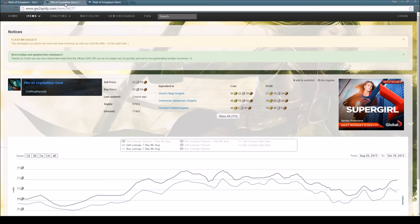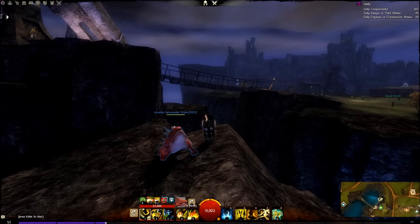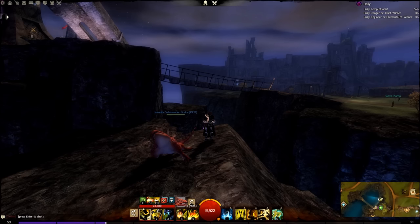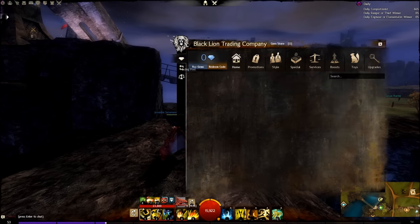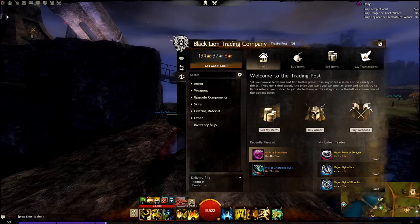I feel like this part of the video has gone on for a while, so I'm going to push to the next section where we actually start buying things in-game. Now that we've done our research and looked at websites to see what prices we should be looking for, we can get into the game and check out the actual market — the Black Lion Trading Company. We'll head to the trading post and look at two things: first, the glob of ectoplasm, and then the pile of crystalline dust.